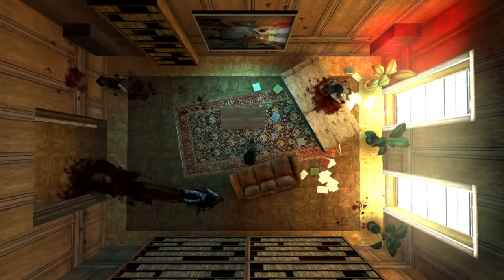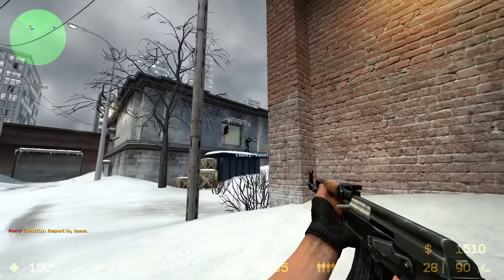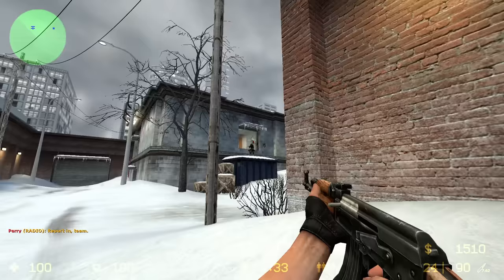Still a weird ass map. Other than that, the crosshair looks slightly more narrow, and the game lets you launch Half-Life 2 maps but not play on them. That's about all the differences I noticed.